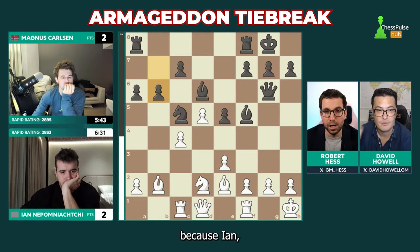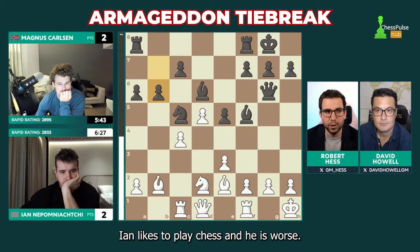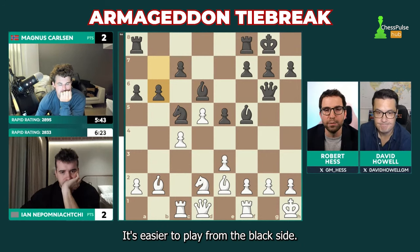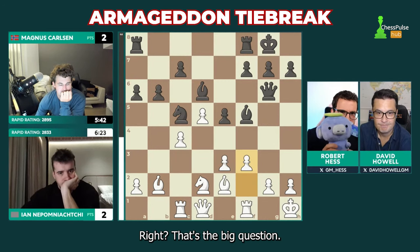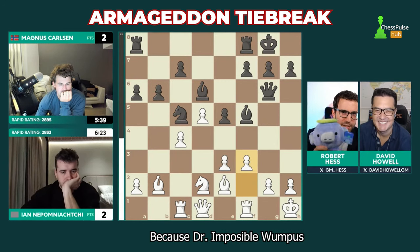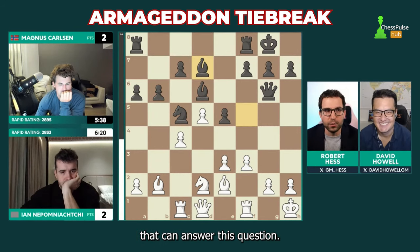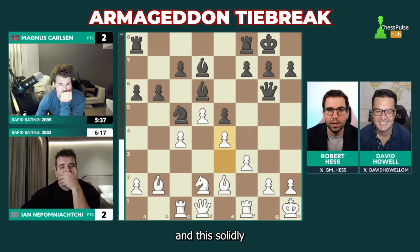That's important because Jan needs to press Magnus on the clock. We know how quick Jan likes to play chess, and he is worse — there's no question about it. It's easier to play from the black side. But the big question is: what would Wumpus do? Because Dr. Impossible Wumpus — that's the only thing that can answer this question. How do you beat Magnus Carlsen when he is playing this well and this solidly?